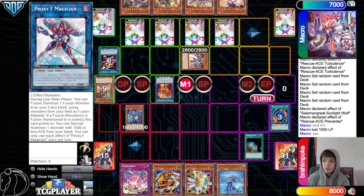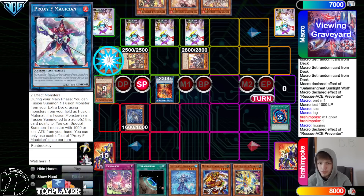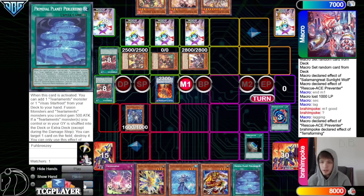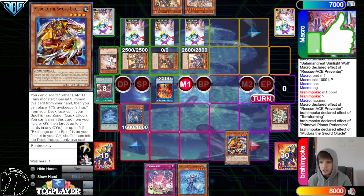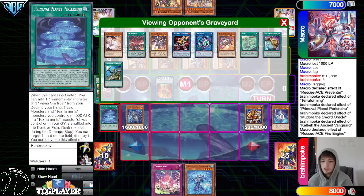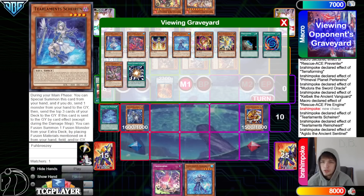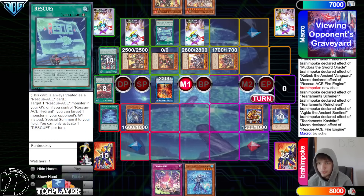They have Terraforming, but they said okay. Main phase one — activate Emergency to summon Fire Engine, send Preventer in hand. Preventer effect brings out Hydrant. Main phase activate Terraforming to grab Planet, then activate Planet — chain Ash on that. Medora discard Kelbeck, Special Summon, and activate Kelbeck effect. They chain Fire Engine to bring out Air Lifter, and then both players mill five — which mills them: Agito, Rhino, Keldo, Tear Cache, Shailen.